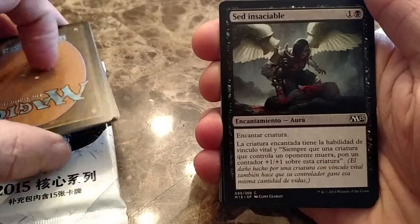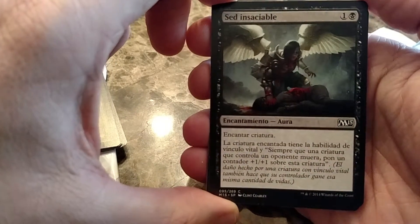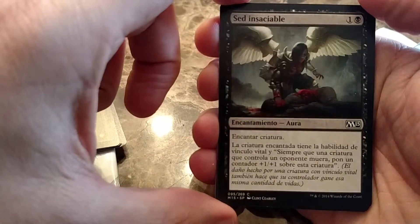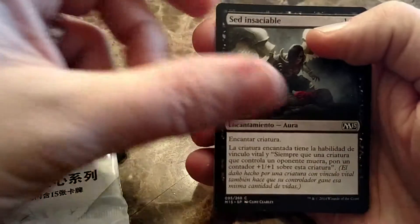Looks like an enchant creature that gives the creature plus one, plus one. And oh, it looks like maybe whenever a creature an opponent controls dies, put a plus one, plus one counter on it. But again, that's guessing.